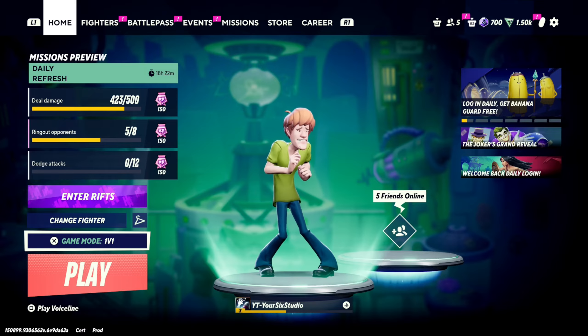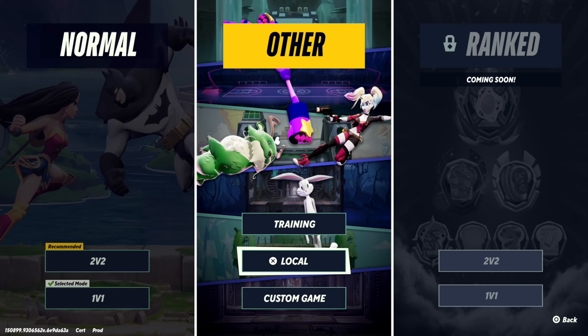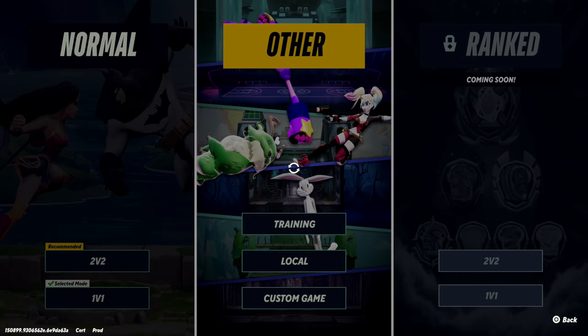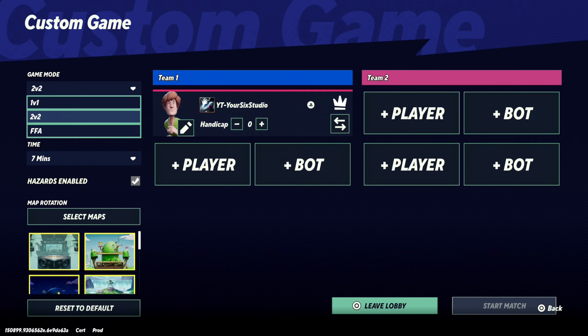We can just go to the home screen here and go to Game Mode and select this and go over to Other. Now we have the option for Local and Custom Games. If we want to play locally co-op on the same TV we can go to Local, but if we want to play online we can go to Custom Game and select this.